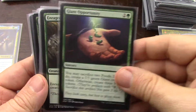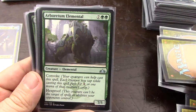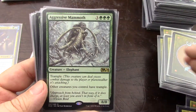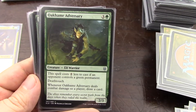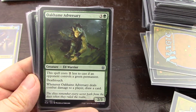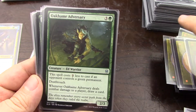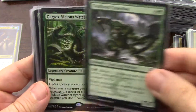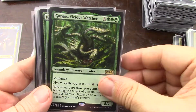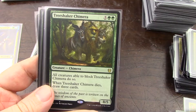No, no, no, no, no. Yes — because of the devotion. Yes — because draw a card is draw a card and deathtouch is deathtouch. Yep, adapt. I'll keep it. Yeah, good devotion — yeah, of course, absolutely.